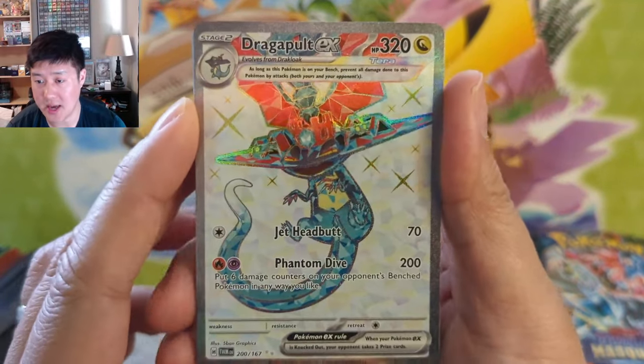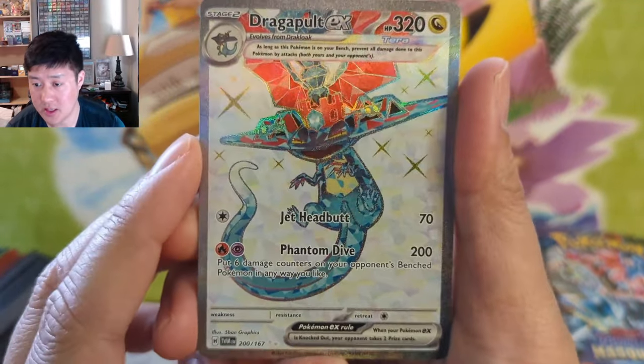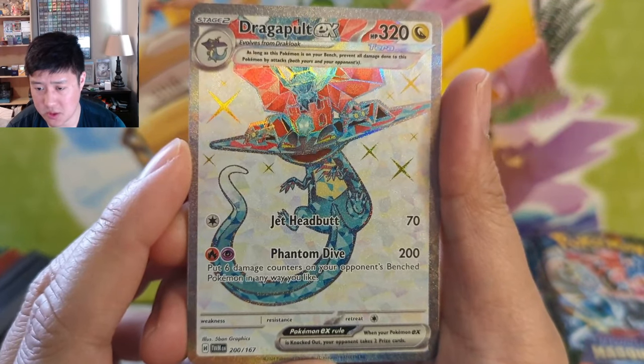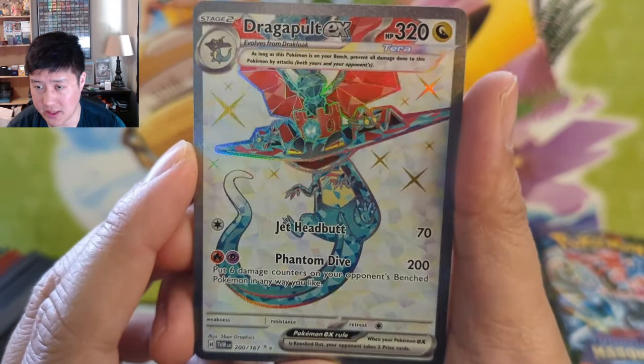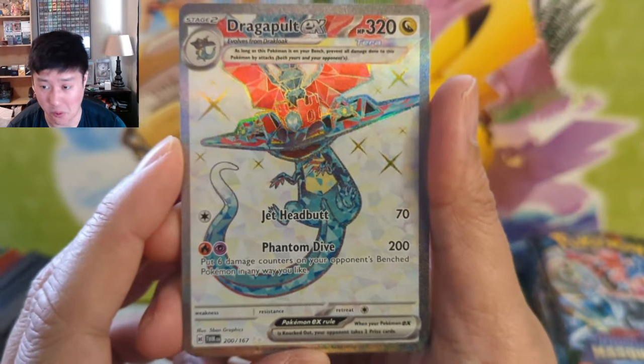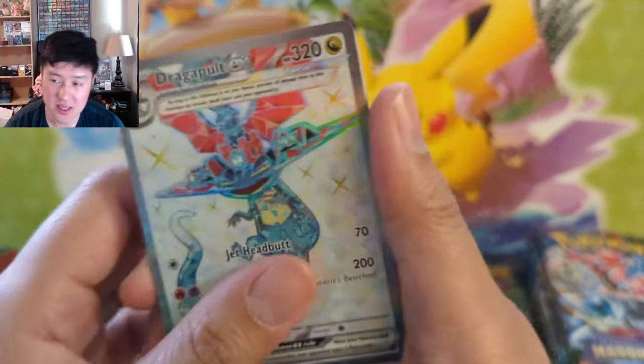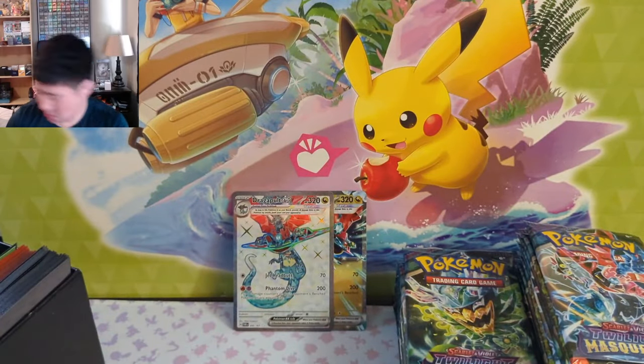We get a Dragapult EX shiny! Let's take a look — Vent and Dive, 200 damage, put six damage counters on your opponent's bench Pokemon any way you like. Oh my, that sounds really strong! I don't really keep up with the meta, but stage two — that's pretty cool.